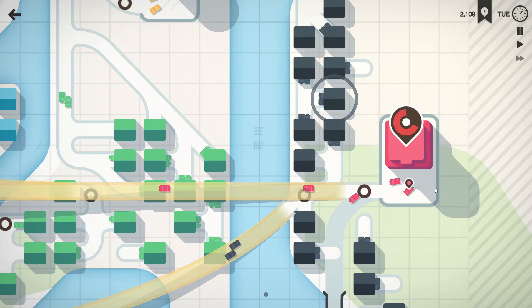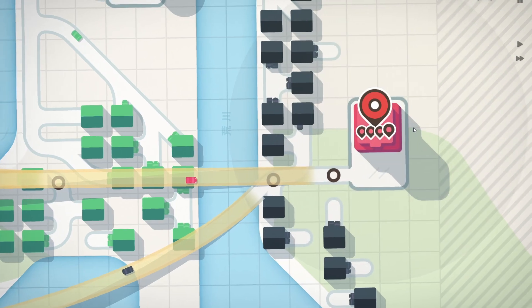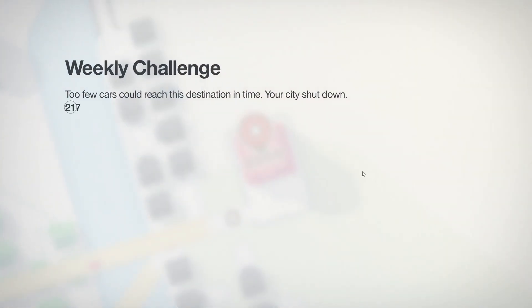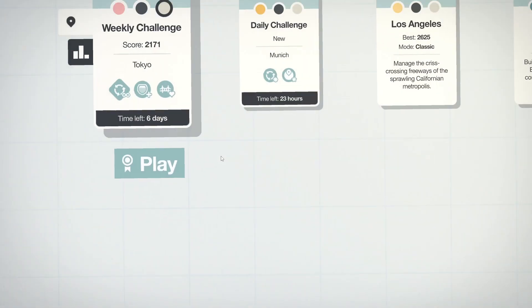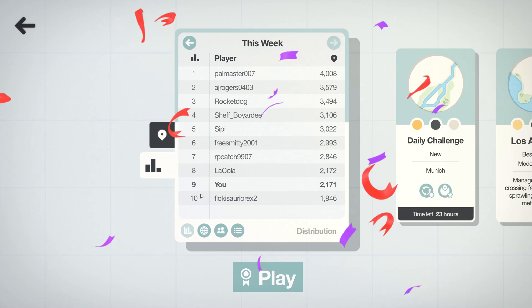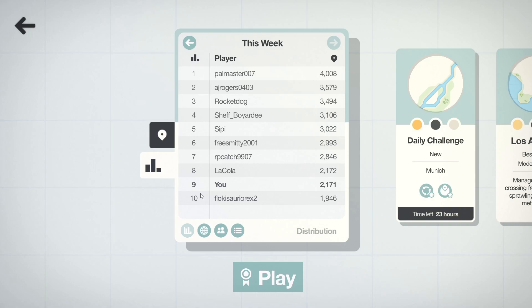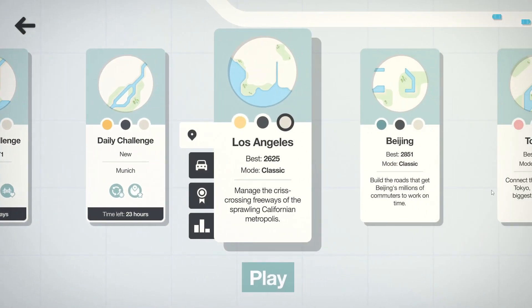I think that's gonna be the end of the game — and yes, that's the game. We got shut down in Tokyo: 2,171 residents over 93 days. That should put us on the leaderboard — hey, we're the ninth best overall, so that's pretty good. One person difference between us and La Cola — man! If you like this, let me know which version of Mini Motorways we should do next.